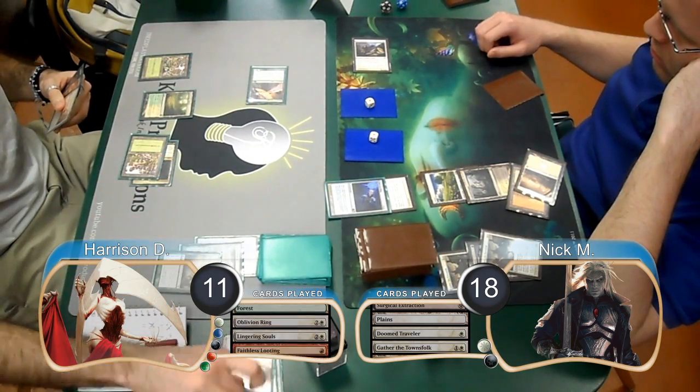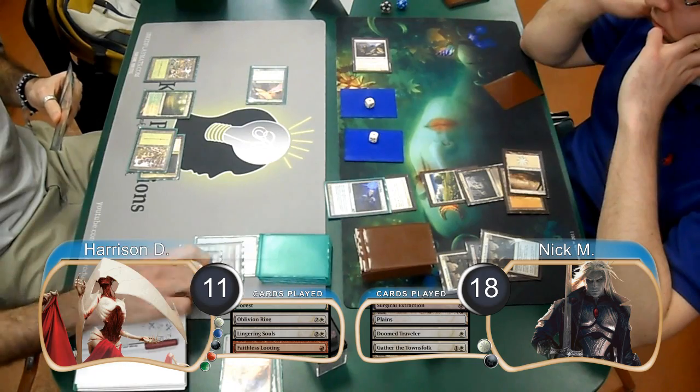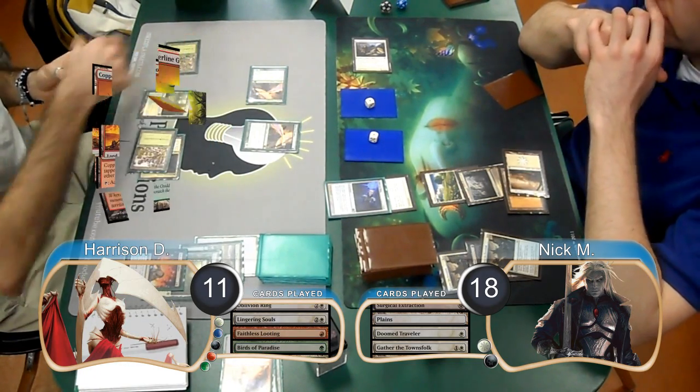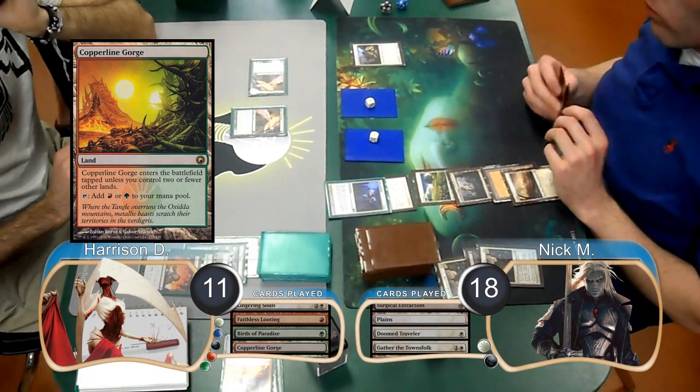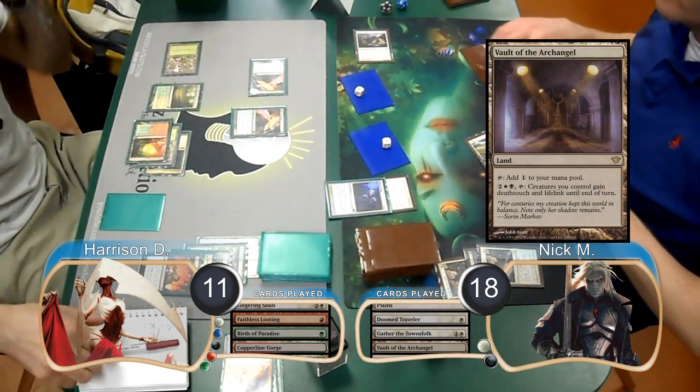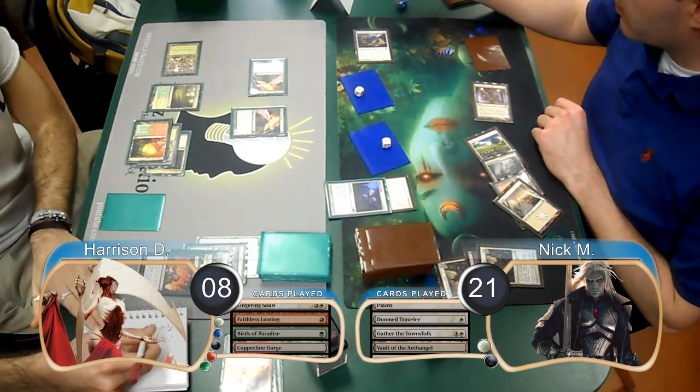Harrison flashed back another Faithless Looting on his turn and discarded a Razor Verge Thicket and Sever the Bloodline. He then played a second Birds of Paradise and laid down a Copperline Gorge. Nick then laid down a Vault of the Archangel and attacked with his team again, activating the Vault. Harrison just took it, going down to 8 and bringing Nick up to 21.